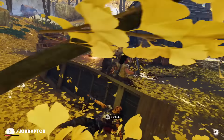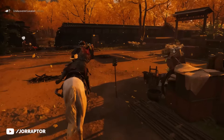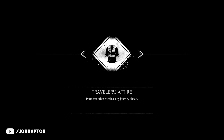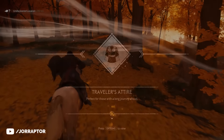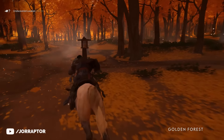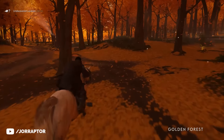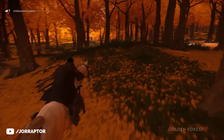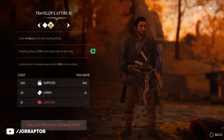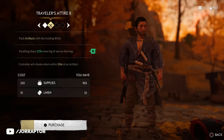Before we do that, we first want to talk to the vendor here who showed up now that the Ogawa Dojo is cleared. From this character you get the Traveler's Attire — an outfit that clears extra fog of war when exploring the map. So totally wear this outfit when you are exploring the world so you reveal way more of the map, and you want to upgrade it as soon as possible.